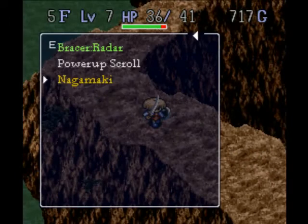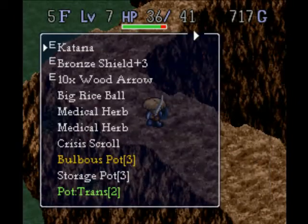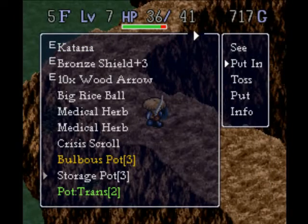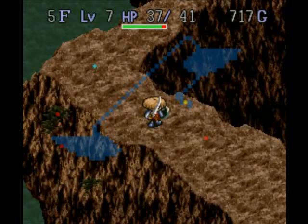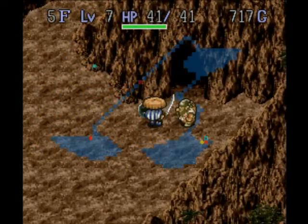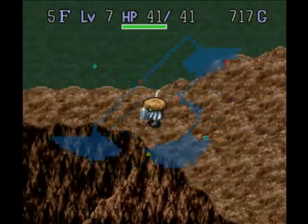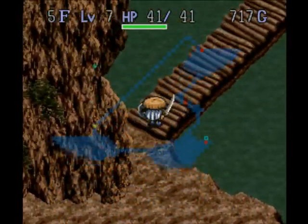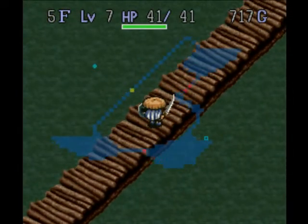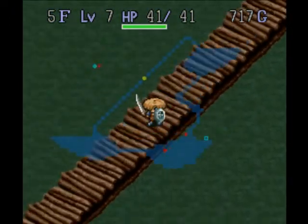A Nagamiki. I wonder if it's better than what I'm using. Sword strength four... sword strength six. I will send that Nagamiki back to town. There's an item up there that I haven't seen yet. More monsters are spawning because I took this big path. How do I get over there? Oh, down this way. Man, I'm gonna starve to death on this stupid mountain, aren't I?